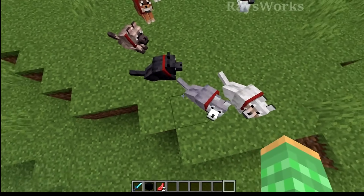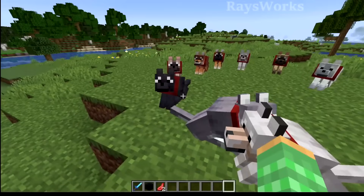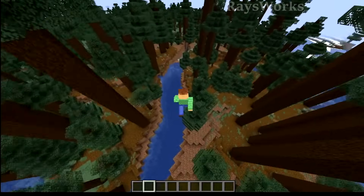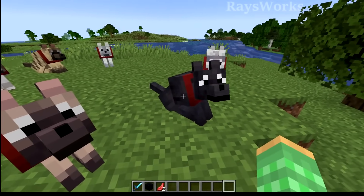There's also the ashen wolf, which is this kind of ash gray color. These can be found inside of snowy taiga biomes. Then there is the black wolf, which are found in old-growth pine taiga biomes.